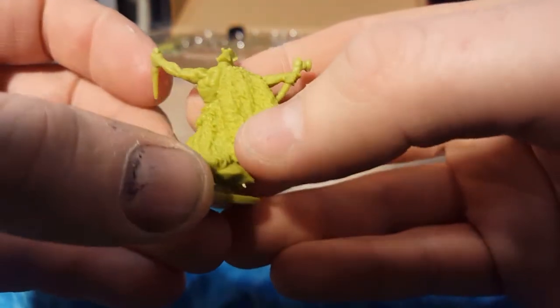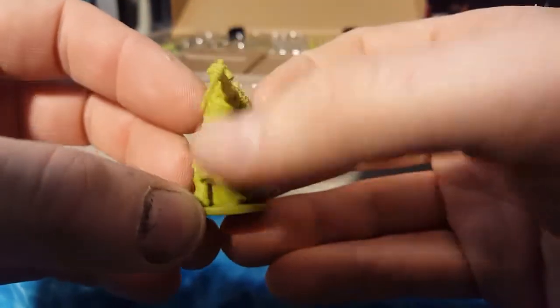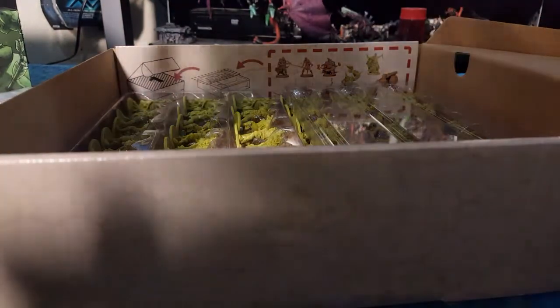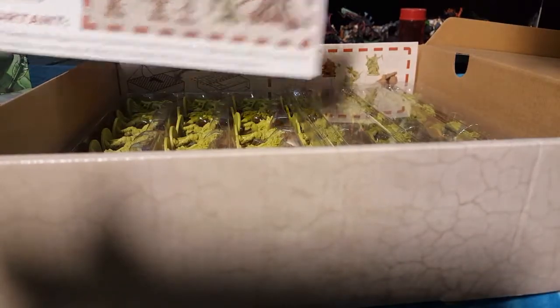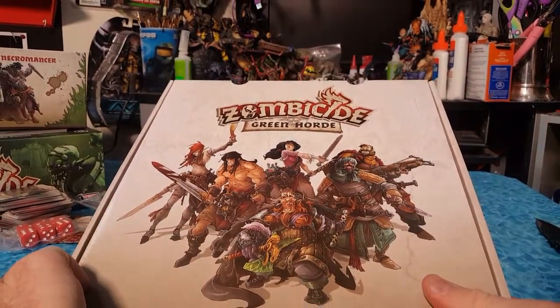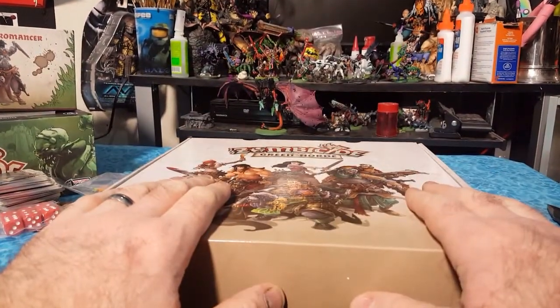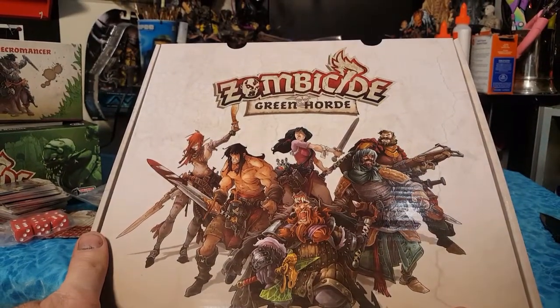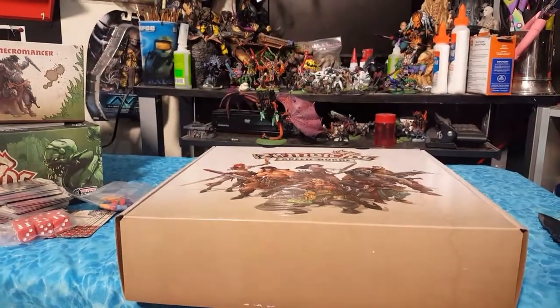Look at that orc shaman. Mutated zombie orcs — Zombicide Green Horde. They even say where the miniatures go, kind of. They gave you a sticker. It's just for fun — you don't even need it. Well, this might be one box I might actually keep. All my other Zombicide stuff I put in separate containers, but this is actually a really nice carrying case and it's all themed. So way to go, Cool Mini or Not — good job. I can't wait for the expansions and more crap that I have to paint.